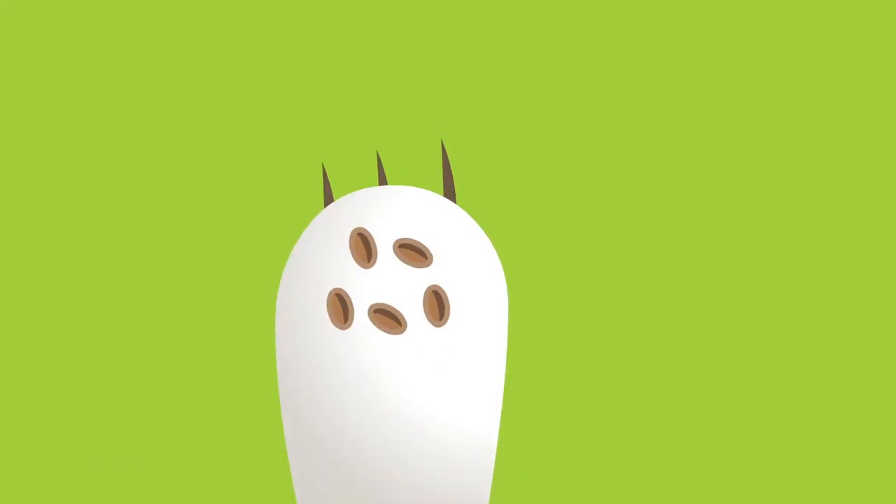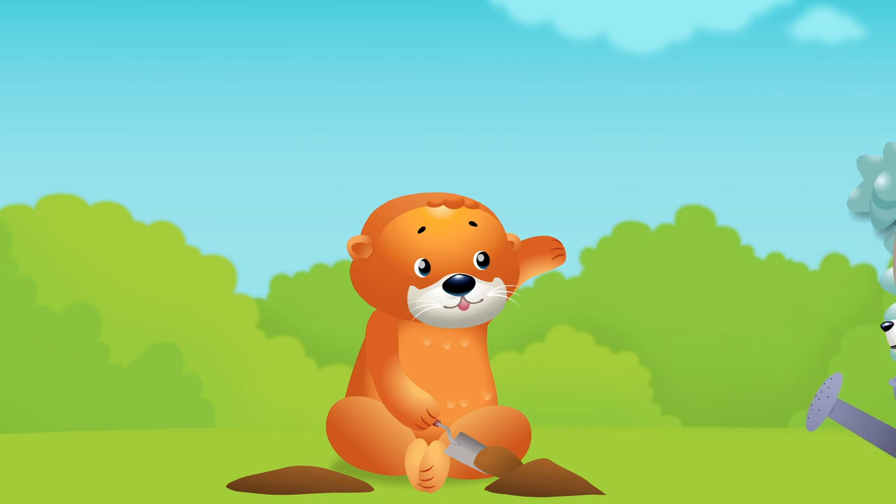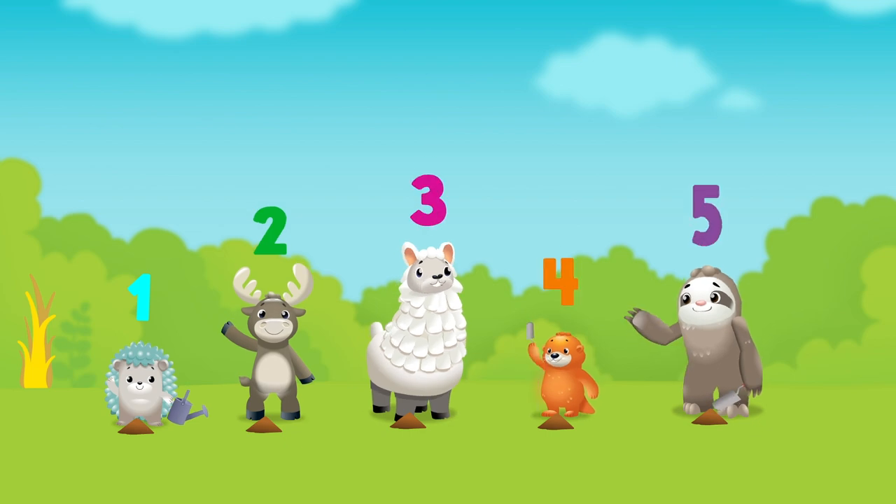How many seeds are we going to plant? One, two, three, four, five. Then cover them up, cover them up. Add some water, we're almost done. How many flowers are we going to grow? One, two, three, four, five.